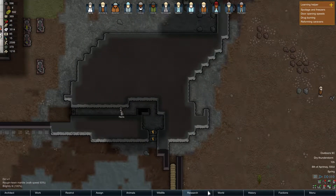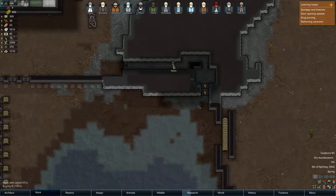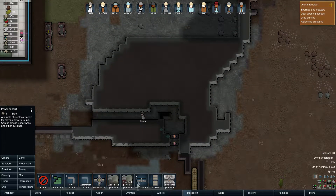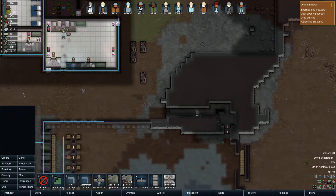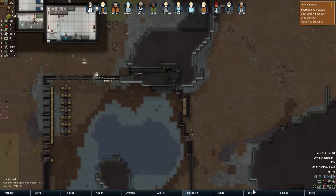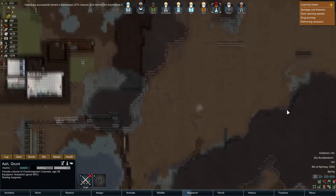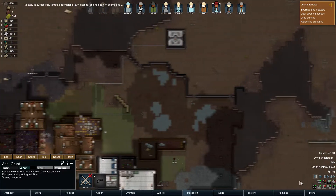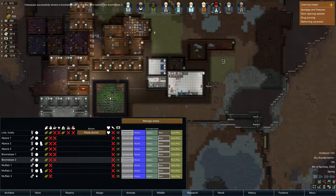Wait, what do you mean there's no electricity? Power conduit - get some power into those bad boys. Now that those are constructed, these can be deconstructed as well. Let's put auto doors there as well. We have a second boomalope! We got a pair! Heck yeah!